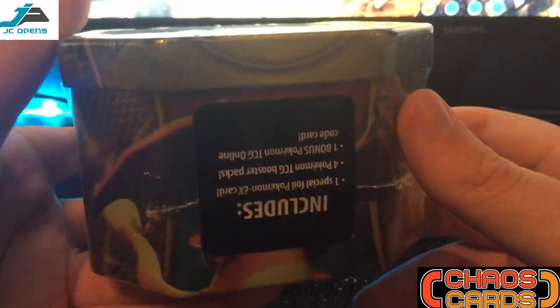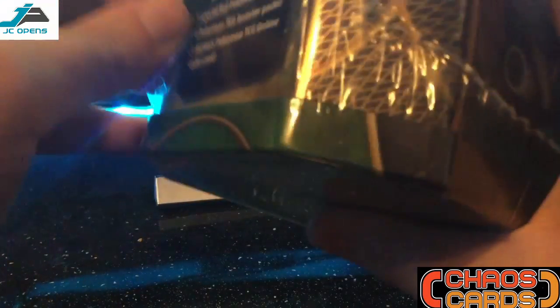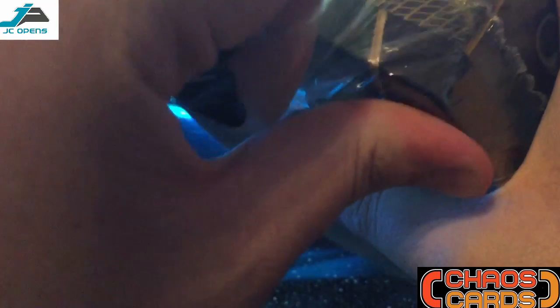This is the Venusaur team guys — obviously you get the Venusaur, Charizard which you can't see there, and Blastoise in this set. Let's open it up then guys.